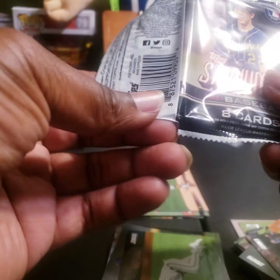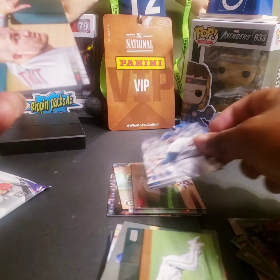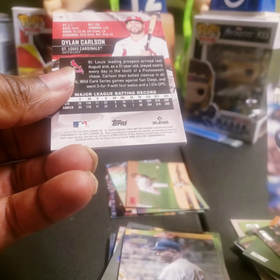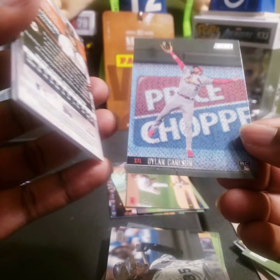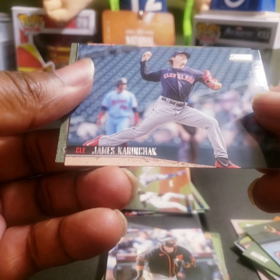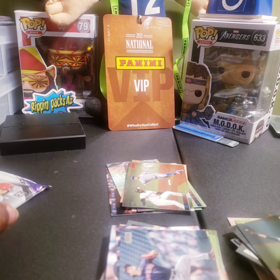Let's see if we can get a hit out of the last pack of Stadium Club. Jackie Robinson - nice! Got a Mike Trout, Frank Thomas - I have an autographed picture of his that I won. Dylan Carlson, just a rookie - that would have been pretty cool to get his auto. Brandon Crawford, Javier Baez red foil, James Kaprielian - might have said it wrong but it's okay. Alright, so no hits out of that.